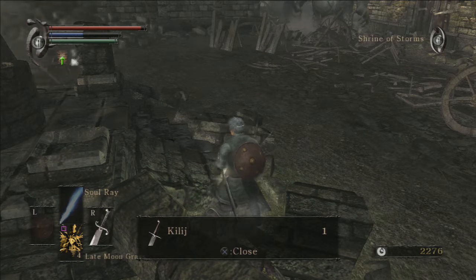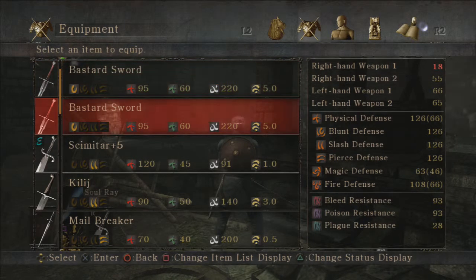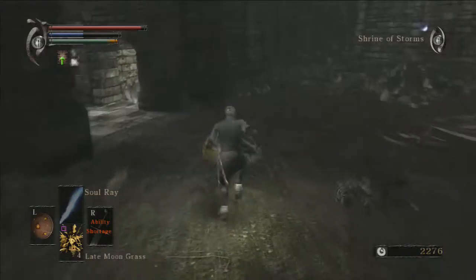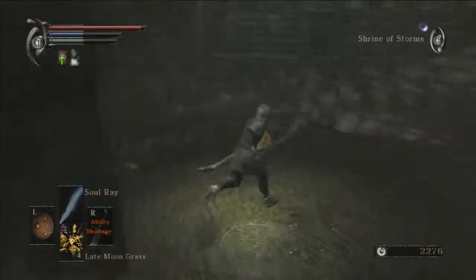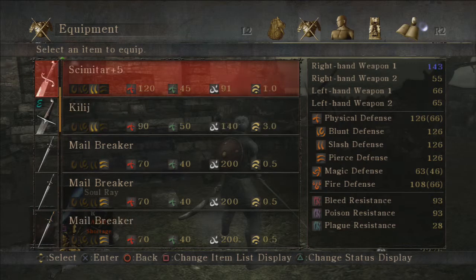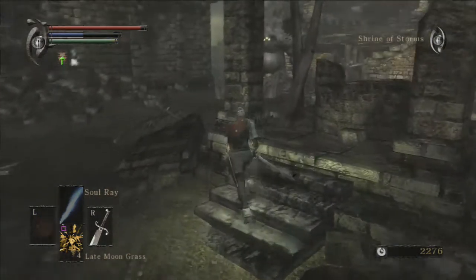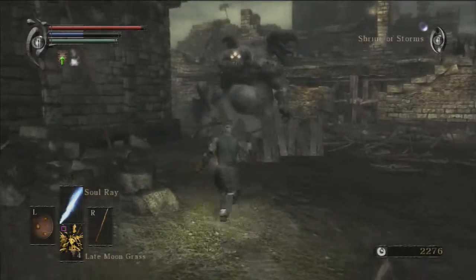This is the Killage — it's a pretty good dex scaling weapon, I believe. It's very similar to the Scimitar, has a pretty similar attack pattern. In fact, it's exactly the same as the Scimitar, but it has better range. Which is interesting. It probably has better scaling or something — I don't know how it works.